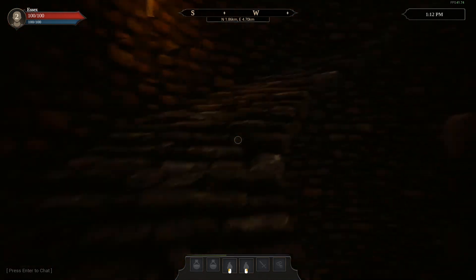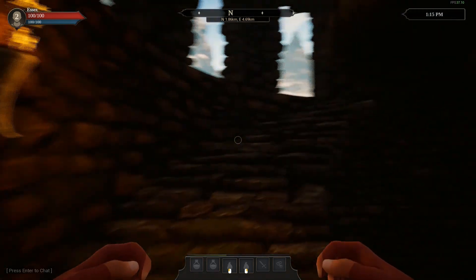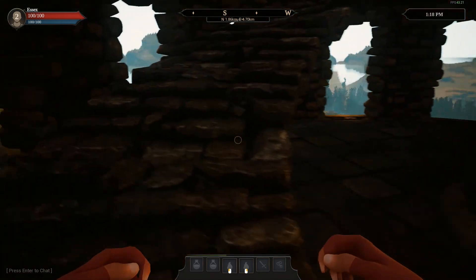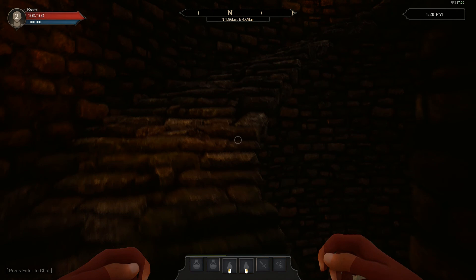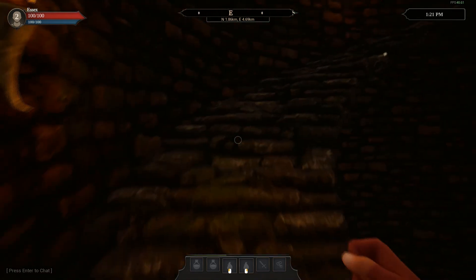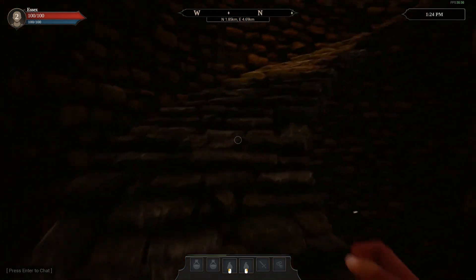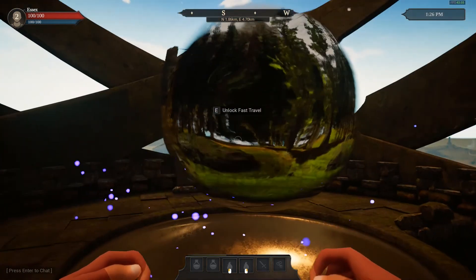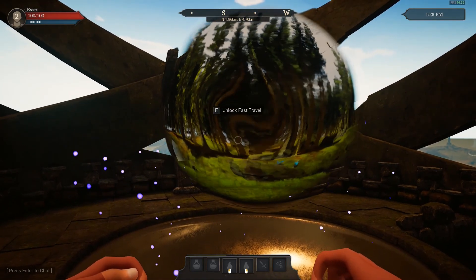Let's just get some sprinting going on here. Note to myself — when I build my own tower, maybe not quite as tall. Less stairs. Definitely less stairs in my tower. Sprinting up the stairs — my god, this tower is tall. Unlock fast travel — so it's like a fast travel location. That's cool. Do I want to fast travel somewhere? How do I fast travel somewhere?